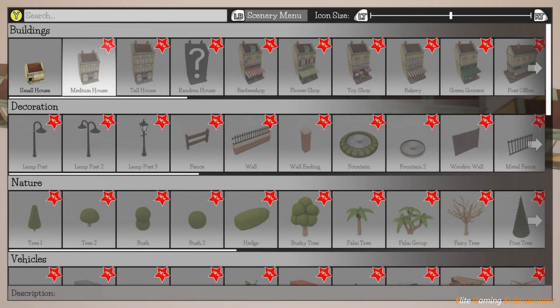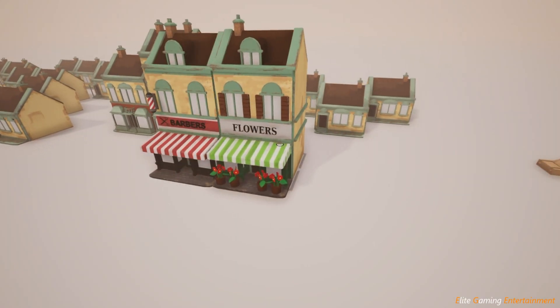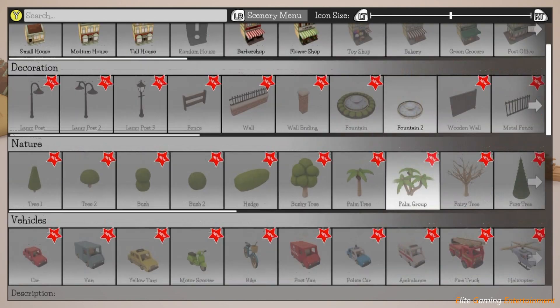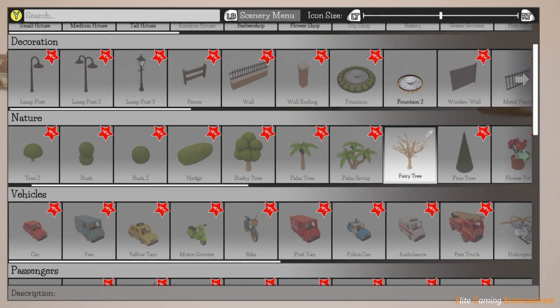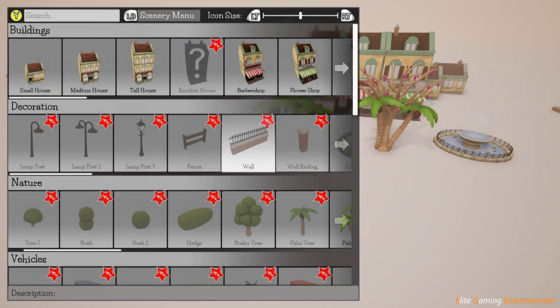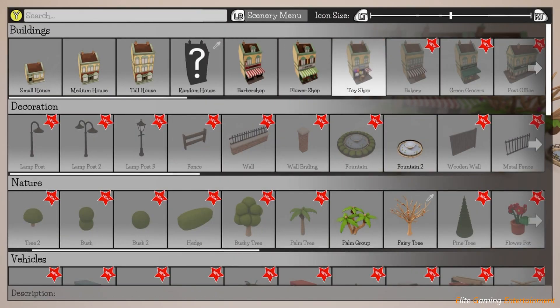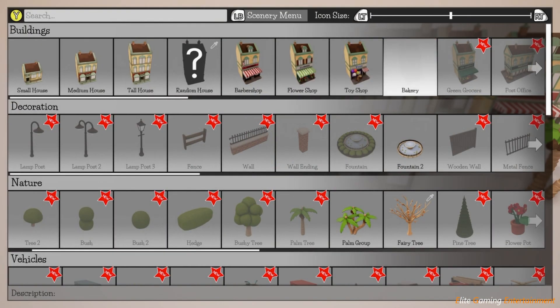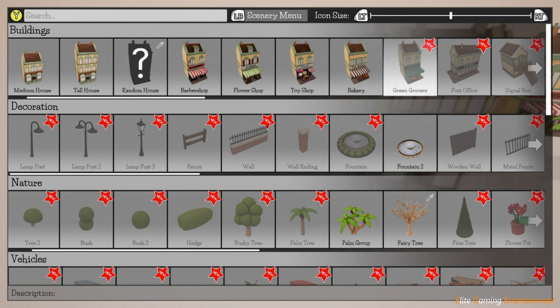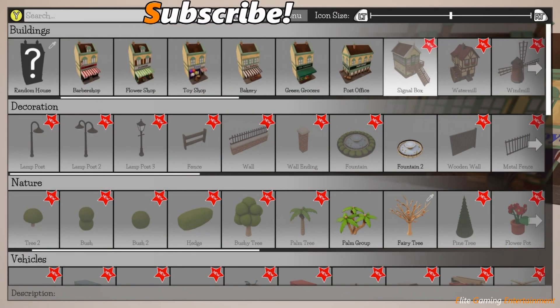For the next achievement, what you need to do is press the right bumper to bring up the toy box and place 20 individual items. They can be houses, shops, trees, walls, fountains, or whatever you like, but you can only place one item and then you have to choose the next for this achievement to count. Eventually when you do place 20 of those buildings you should get your next achievement, and that is for 50 gamer score.